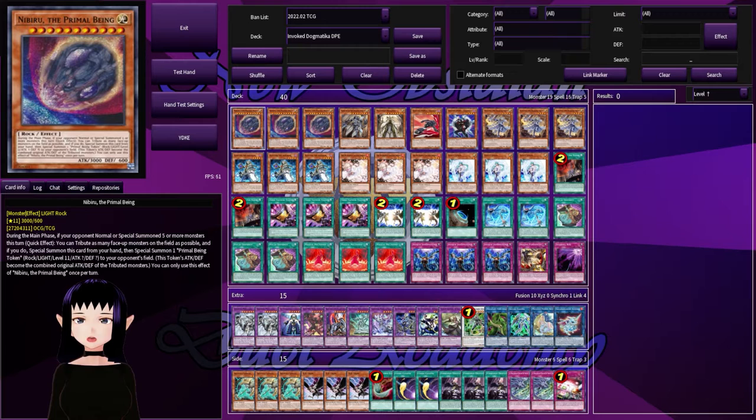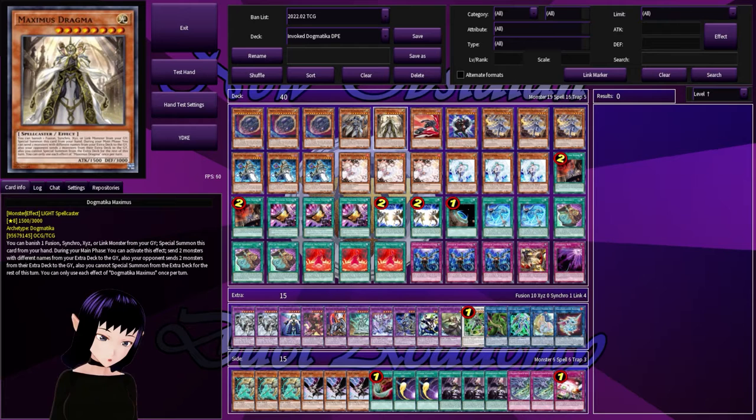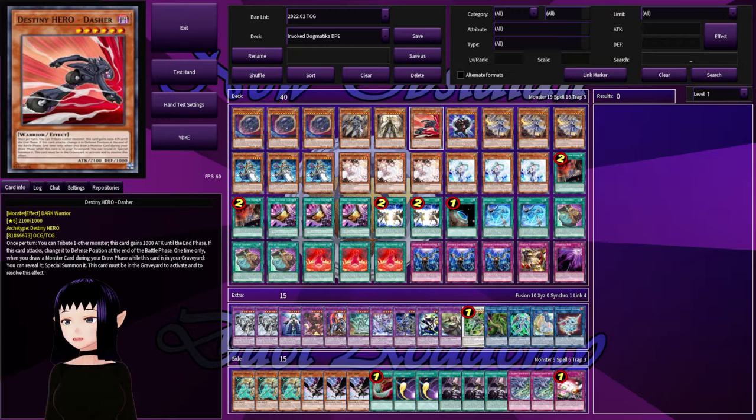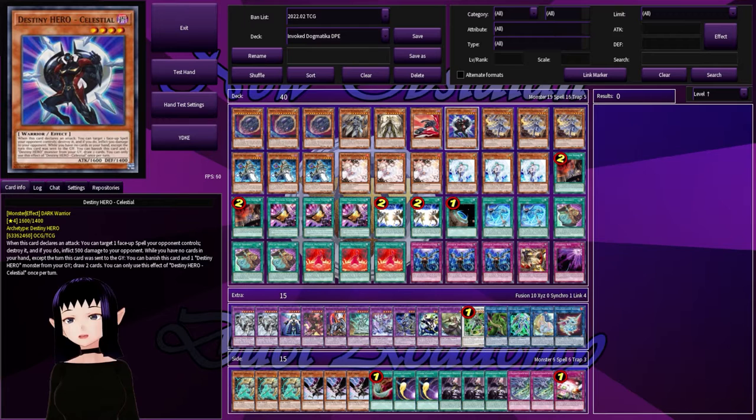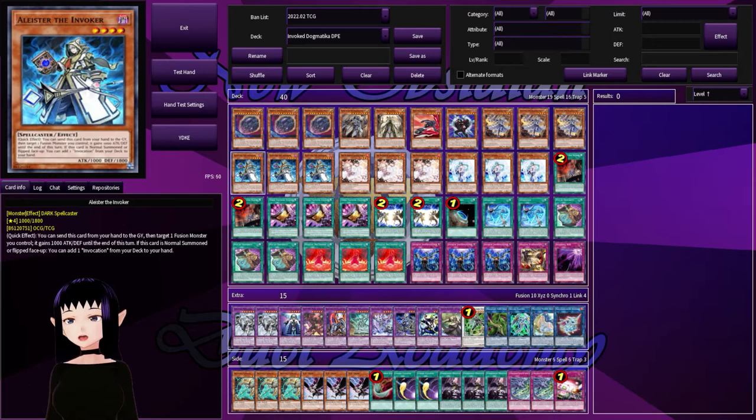Next we have one Dogmatica Flordius the Knighted and one Dogmatica Maximus. Dogmatica Maximus is very important for your width of play. We also have one Destiny Hero Dasher, followed by one Destiny Hero Celestial. Then a playset of Dogmatica Ecclesia the Virtuous — the very important card for Dogmatica to be able to make their plays. Followed by the one dedicated normal summon in the entire deck: a playset of Alistair the Invoker.